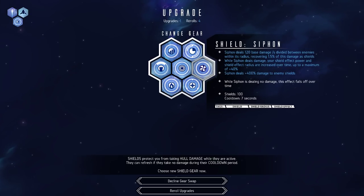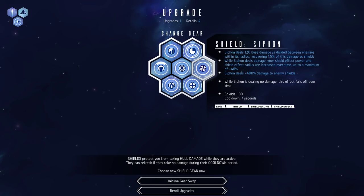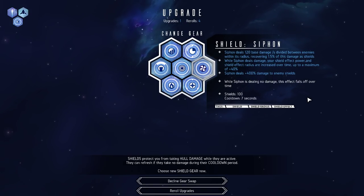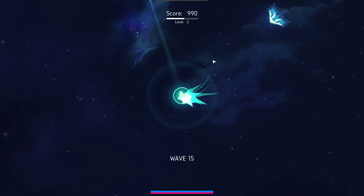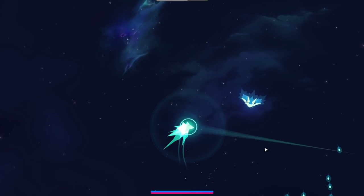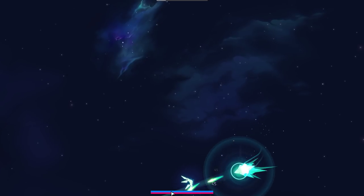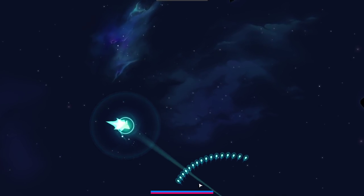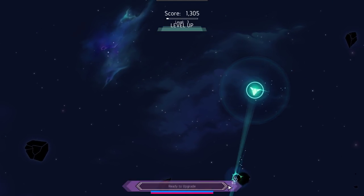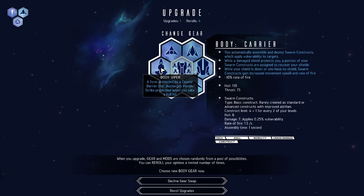Siphon is a new shield for us. Siphon deals 120 base damage per second divided between the enemies within its radius, recovering 1.5% of the damage as shields. While Siphon deals damage, shield effect power and effect radius are increased. Deals 400 extra percent damage to enemy shields. So while they're in this radius, we do a slow kill upon them, and it restores our HP as well a little bit. If we're going to be doing something with a good old Monstro's Lung, like a charge up scatter shot kind of thing, that seems like it might be pretty decent.